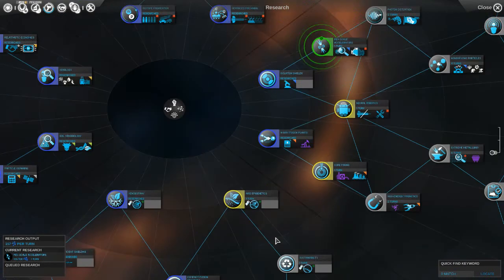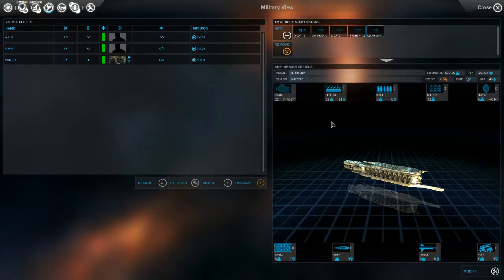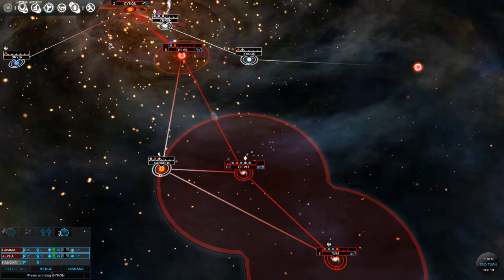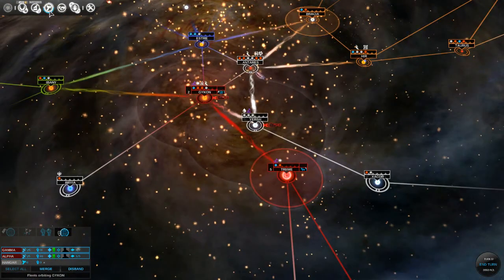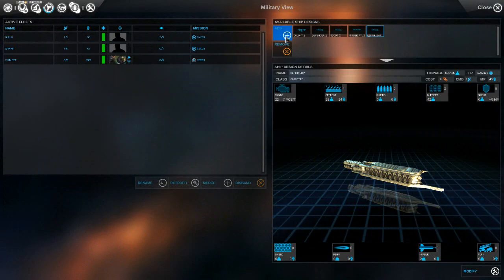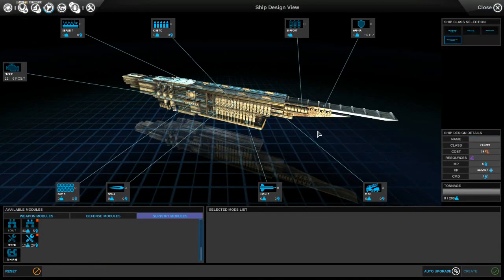I think our military - let's knock out some of this military stuff. I would like a better kinetic ship, which is what we're going to do now. We're going to create a new ship - it's going to be a cruiser class.